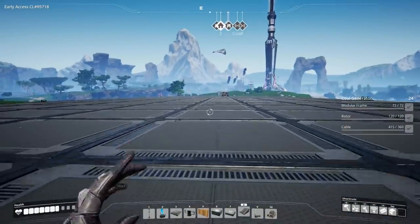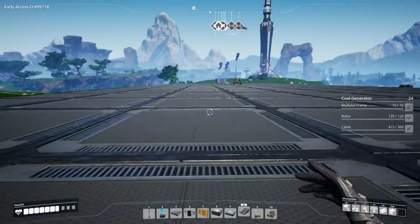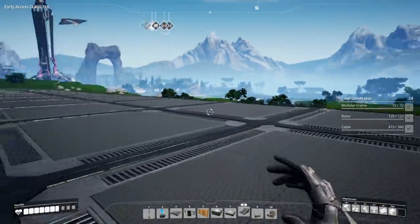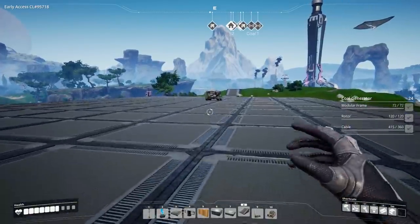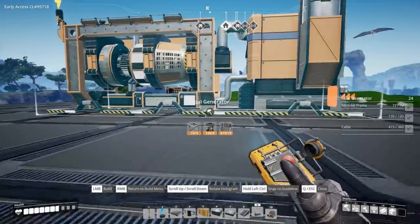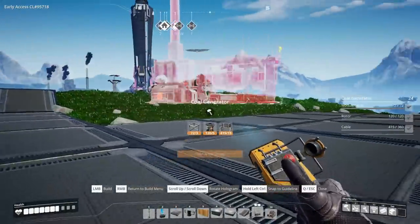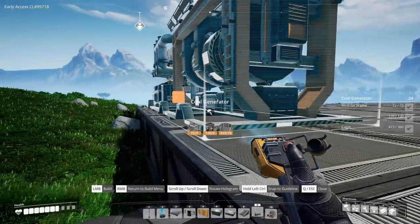We've got a space in the middle for splitters, then we've got a gap, and then we've got three generators either side. That's where our coal generators are going to go. So let us start putting these down - coal generators should be number nine. Absolutely massive, but this is going to be huge, this is going to be tons of fun. Let's turn that around and see if we can get the first one lined up correctly.